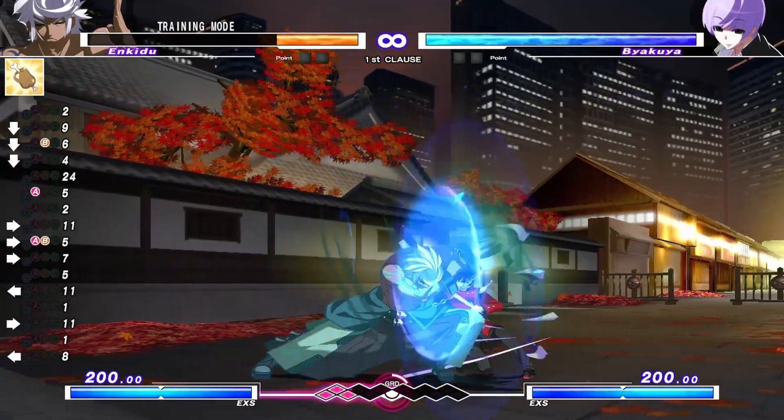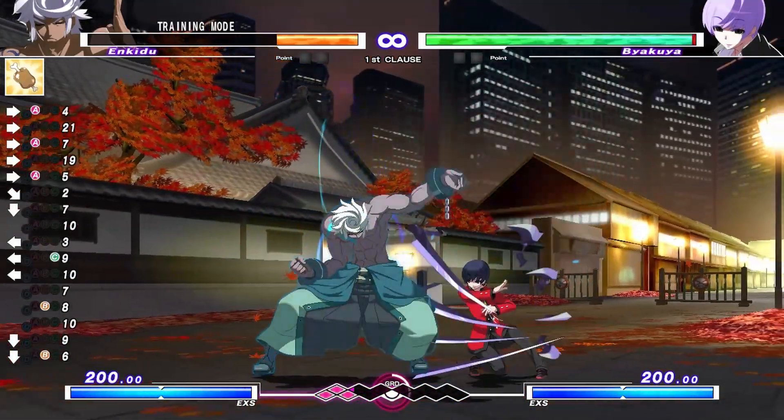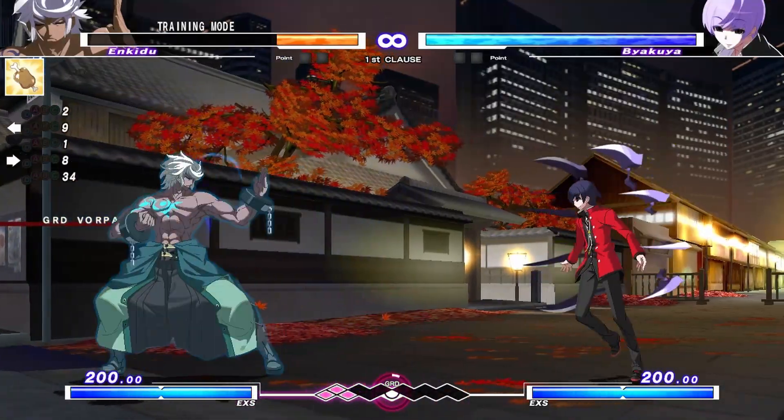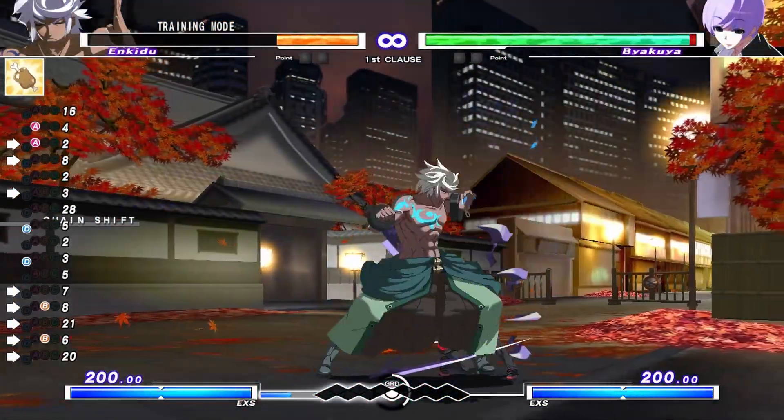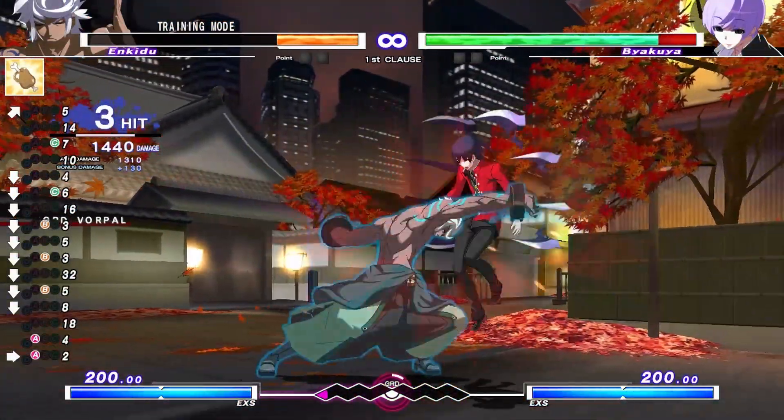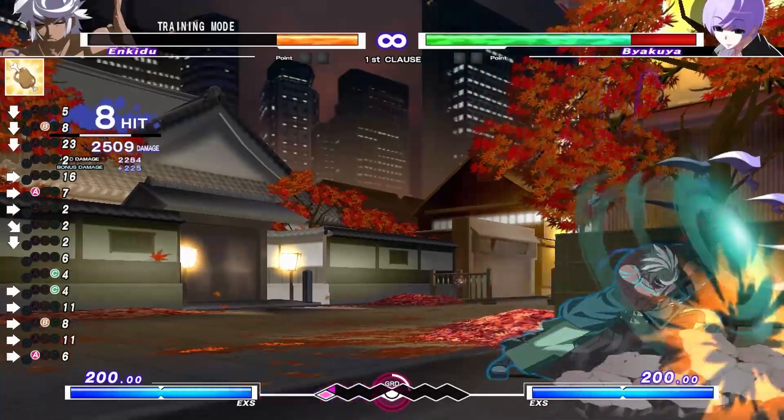Number 5: Resetting pressure. After you've been chasing your opponent around trying to hit them, it really sucks when they get out of your pressure and you have to do it all over again. But if you use chain shift, you can keep them from running away.